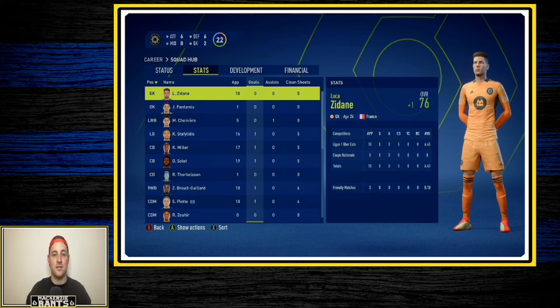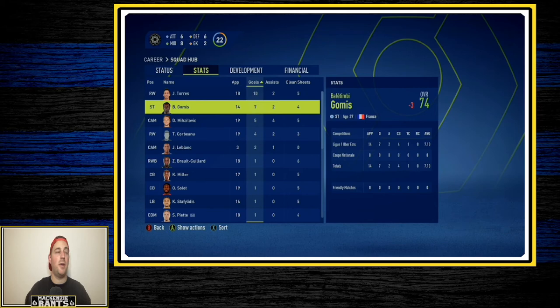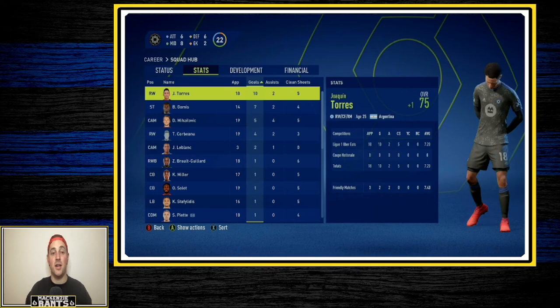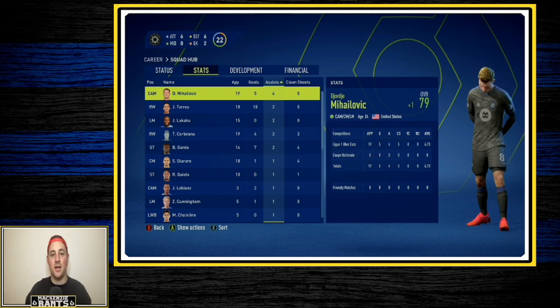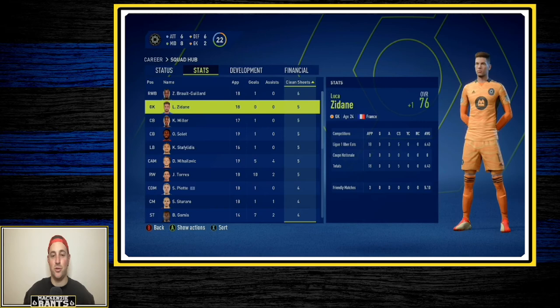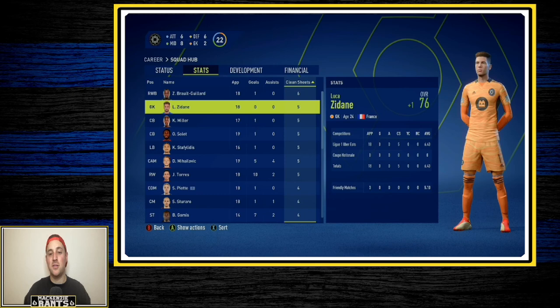Looking at the stats — Joaquin Torres is leading the way with ten goals, Bafetimi Gomis has seven, Mihailovic has five, Corbin has four, and even Jean LeBlanc has a couple. Torres having ten is a great sign. Mihailovic leads the assists as the main man in midfield. Checking clean sheets — Lucas Zidane has five. During our draw streak there were tons of goals being scored, even a 6-4 loss in the sim, but he has five clean sheets now and has gone up one stat overall.